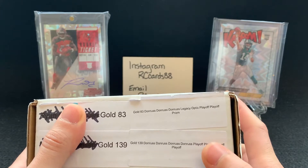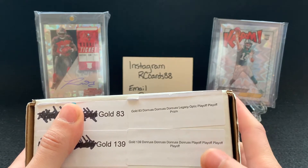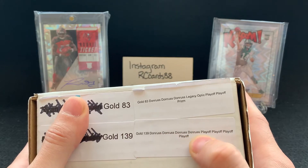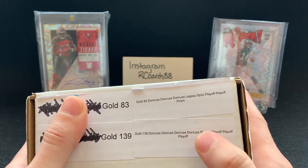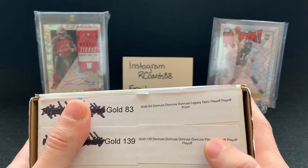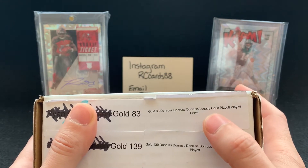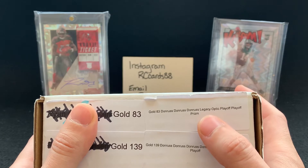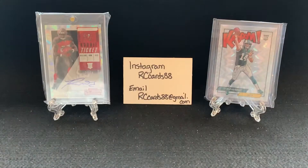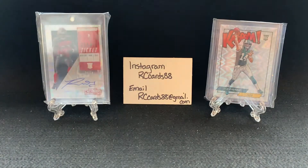You can see that I've ordered two to three boxes every single month — both basketball and football, but this month only football. So we got Gold 83 and Gold 139. We're going to open the lower-valued one, Gold 139. We got four Donruss, four Playoff, and the gold special for the month is Elite First Off the Line. And then the other box has three Donruss, a Legacy, Optic, two Playoff, and Prism.